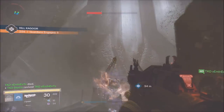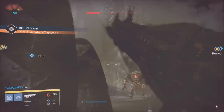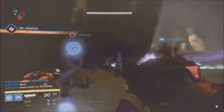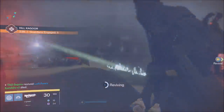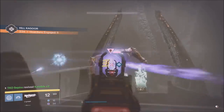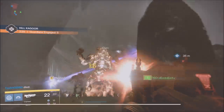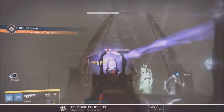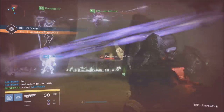Once the ogre goes down, there's a witch right next to the ogre. You want to make sure you get up there and kill that witch. The best way is to get two or three swords and go to town on her. There's a time limit — if you don't kill her fast enough, another ogre spawns and it restarts the whole process. So as soon as that big ogre goes down, get that sword, get up there, and kill that witch. You'll see exactly how we do it.